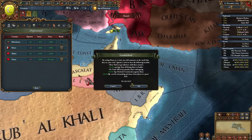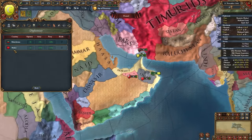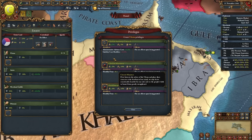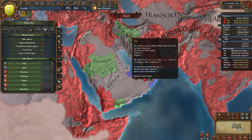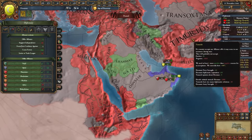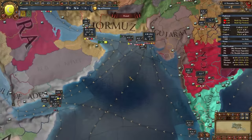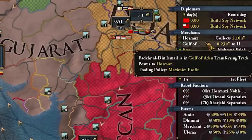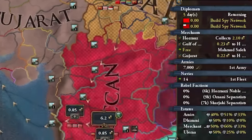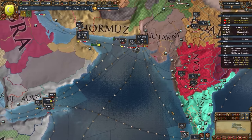For Gulf of Aden trade it's coming from Ethiopia and Coromandel. Let's go ahead and rival Hassa, Oman, and Mahra. State-wise we'll do my typical estate setup. Ally-wise I can ally Ajam; I could try the Mamluks but not the Timurids, so we'll just go with Ajam for now. We're going to do some merchant maneuvering — we have merchants in Hormuz, Gulf of Aden, and Gujarat. Let's send one down to Coromandel to push trade back up toward Gujarat.